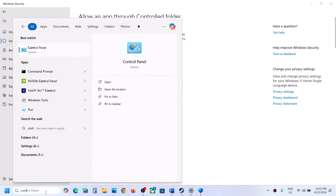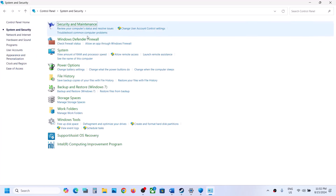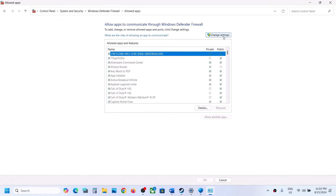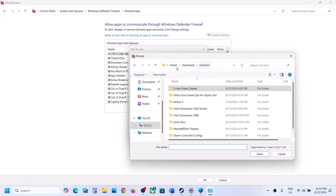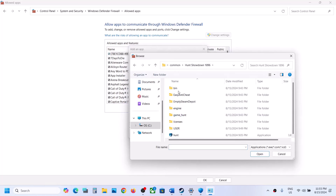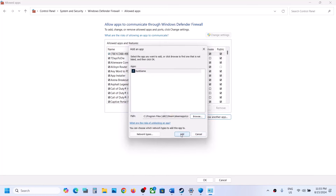Type Control Panel in the Windows search box and go to Control Panel. Go to System and Security, then Windows Defender Firewall, and click on Allow an App or Feature Through Windows Defender Firewall. Click on Change Settings at the top, then click on Allow Another App, click on Browse, go to the game installation folder, open the game folder, open Bin, Win64, select the exe file, and click on Open. Now click on Add.